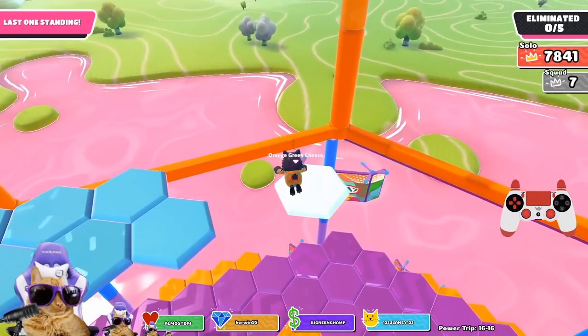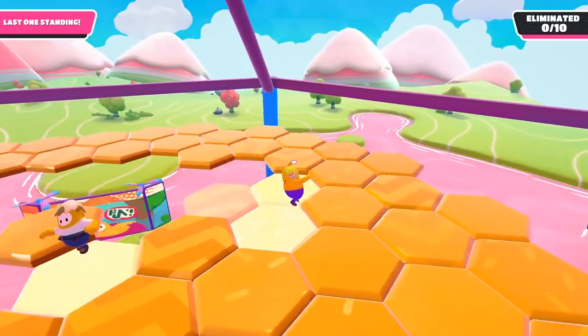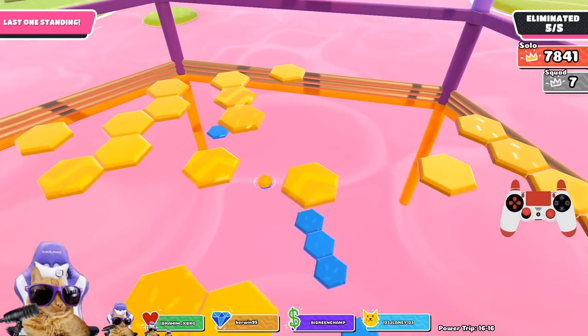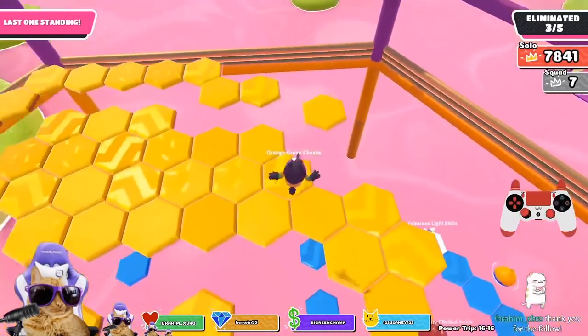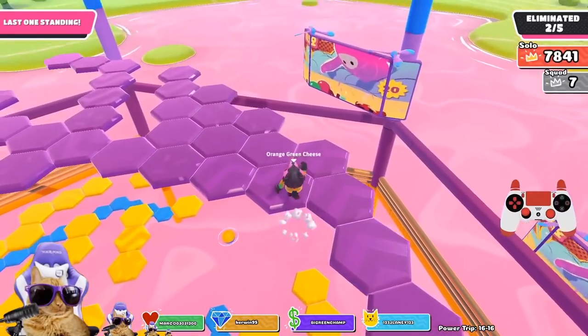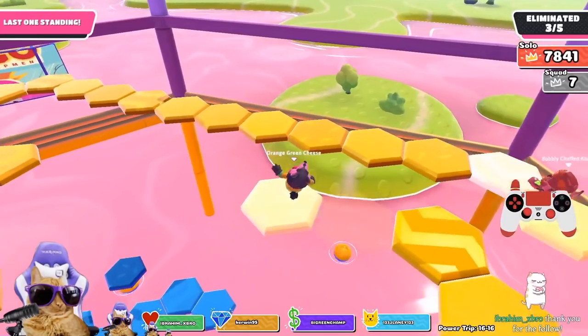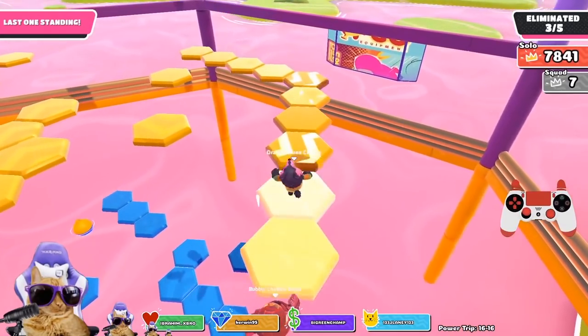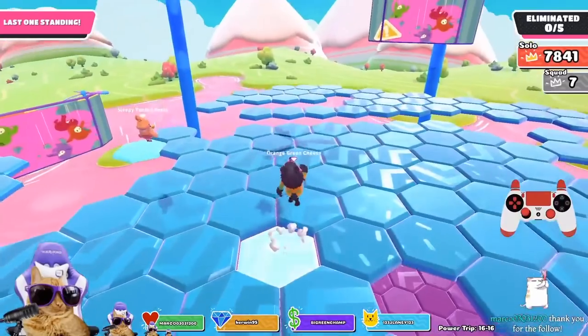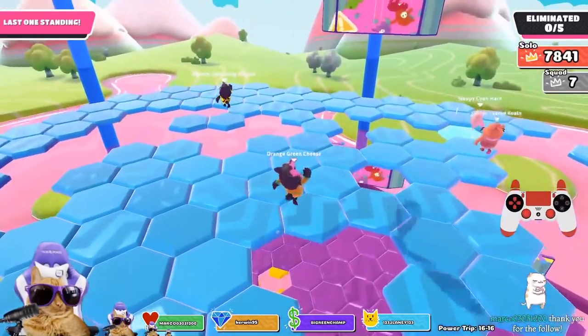But once you're super high up, the game is still going on in the layers below you. If you want to end the game quicker, what Neko does is jump down onto the layer where the second highest player is and sabotage them so they fall down to lower layers with less tiles. Although if you aren't that good, I would recommend just trying to stay as high as possible unless you're going for a clip like Neko does.